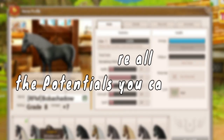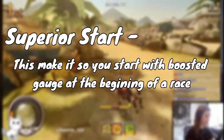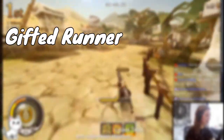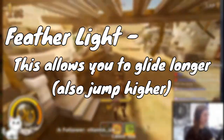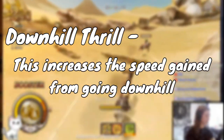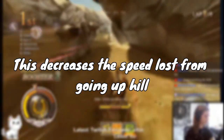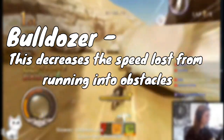Now, what are all the potentials you can get? Some of the neutral potentials are: Superior Start, which makes you start with a boosted gauge at the beginning of a race; Gifted Runner, which increases your base speed except when you're in first place; Featherlight, which allows you to glide longer; Downhill Thrill, which increases the speed gained from going downhill; Powerhouse, which decreases the speed lost from going uphill; and Bulldozer, which decreases the speed lost from running into obstacles.